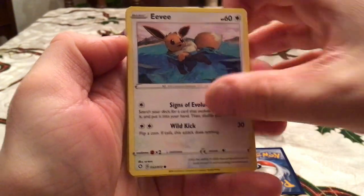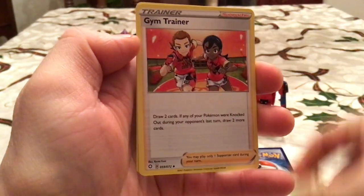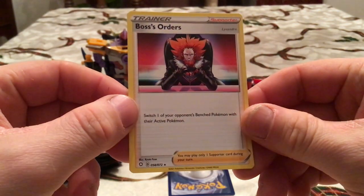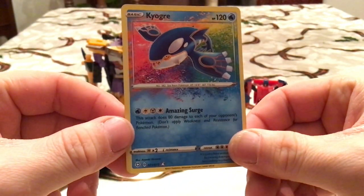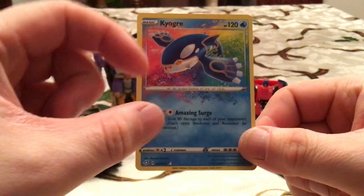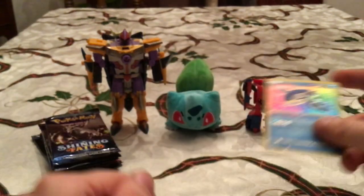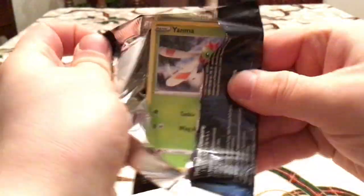We'll start things off here with an Eevee, Gossifleur, Chewtle, Morpeko, Cacnea, Tropius, Gym Trainer, and Rotom. The rare: Boss's Orders — non-holo. The reverse or shiny is an Amazing Rare. I forgot these were in the set! Now I do have them all, so it's a duplicate, but that is a fantastic pull to start things off. I do always love how the Energies even have the shine to them — one of the little features exclusive to these Amazing Rares. Not a bad first pack, though it isn't something new.